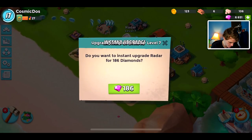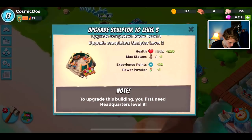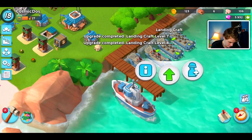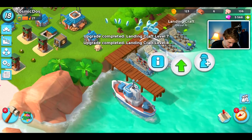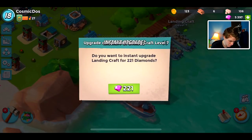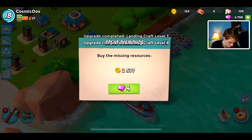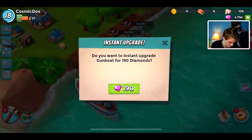I'm going to upgrade the radar two times to HQ levels. We're going to upgrade the sculptor — looks like we can only upgrade that once. Now we move on to the landing crafts and get them up, looks like to level eight. There we go, and the upgrades are starting to get a bit more expensive — not max level expensive, but a consistent amount of diamonds are being expended. We'll be able to train up two more of each troop, so that's pretty dope. Now we'll upgrade our gunboat.